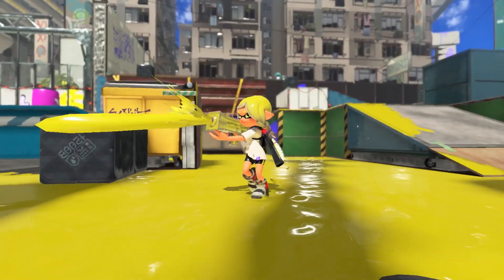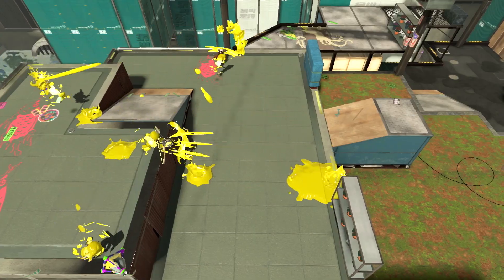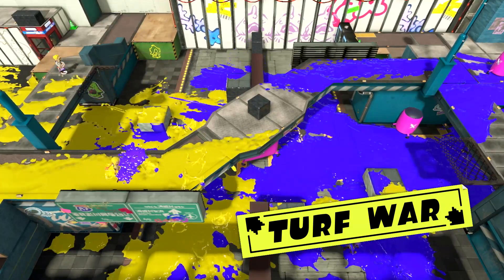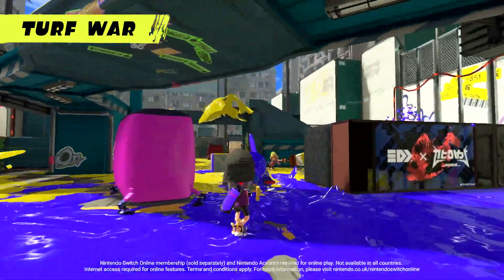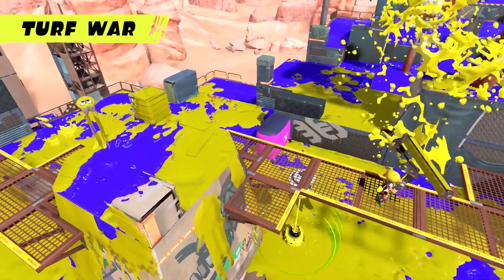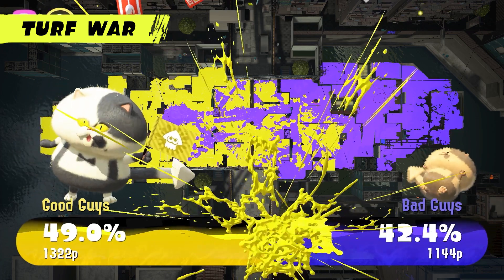Claim turf by inking it in kid form, then swim swiftly through your ink in squid form. That's the name of the game in Turf War. Two teams of four face off to ink as much of the stage in their colour as they can. The team with the most turf covered after three minutes wins.